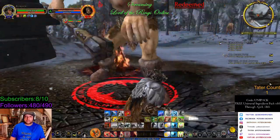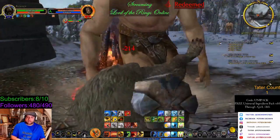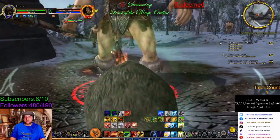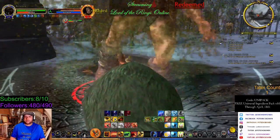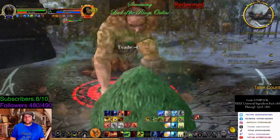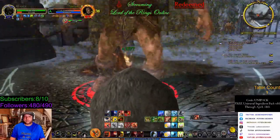All right, let's switch into Bear Form here. We're going to hit Recuperate. Now we're going to start to use our bear abilities — we're going to put some Stingers on there, use some Counterattacks, just try to crank up our damage here. Recuperate is gone.